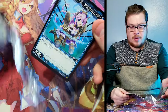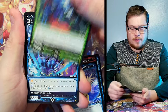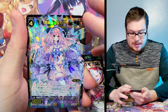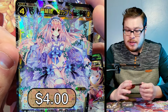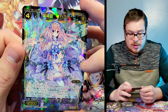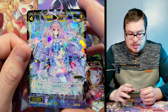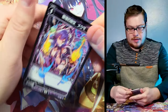Next pack: we got the non-full art version, a rare, another rare, and wow — behind it we get a super rare with extra sparkle. There is so much detail going on in this card — one of these butterfly fairy girl types with wings extending. It's a bit busy, hard to tell what's going on, but still a pretty cool super rare.